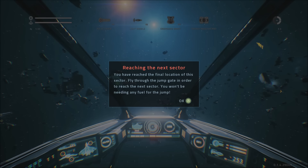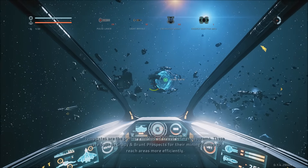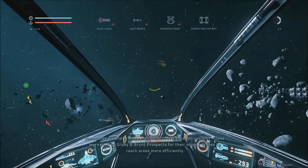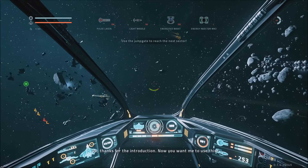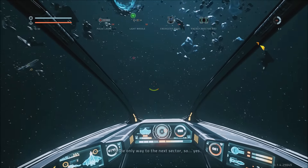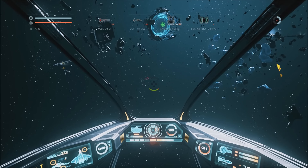So there we go. I think this is the final area before we get to that big gate. You have reached the final location of this sector. Fly through the jump gate in order to reach the next sector — you won't be needing any fuel for the jump. Jump gates are the primary method of travel between systems. These were built by Grady and Brunt Prospects for their mining drones to reach areas more efficiently. Thanks for the introduction. Now you want me to use this? It is the only way to the next sector.